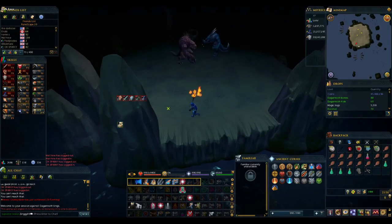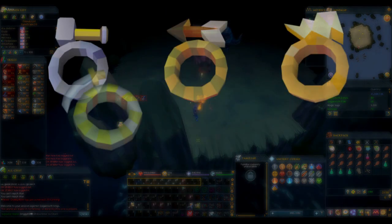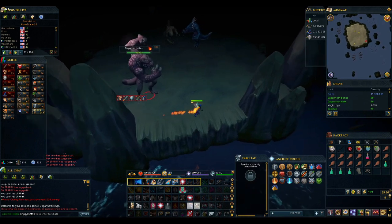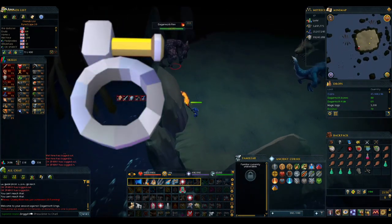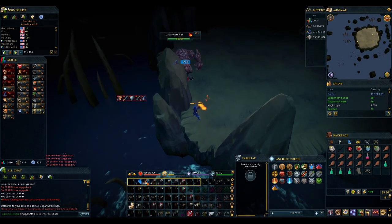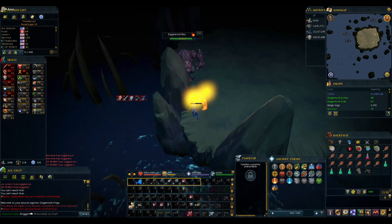The Dagannoth Kings are a set of three bosses in a single area. The biggest draws are the rings they drop, which currently have a massively inflated price due to the new bosses, the Rex Matriarchs, requiring the consumption of 20 of them for their own drops. The most radical price increase was with the Berserker Ring, dropped by Dagannoth Rex, which is now seeing prices of over 10 mil as of making this video.